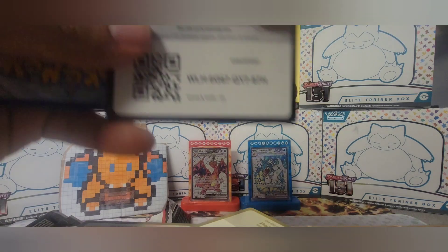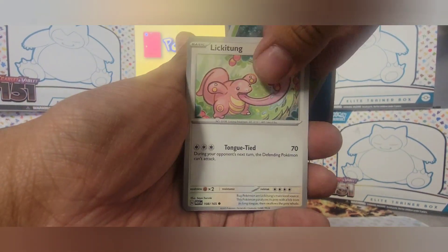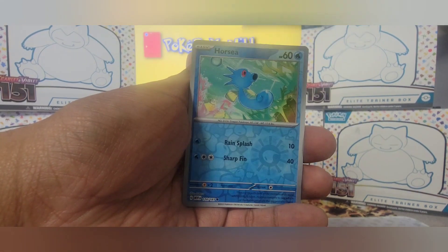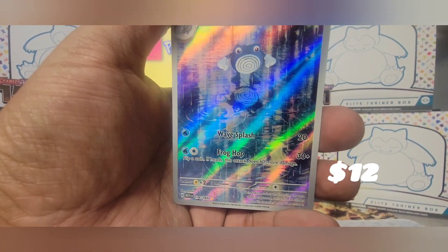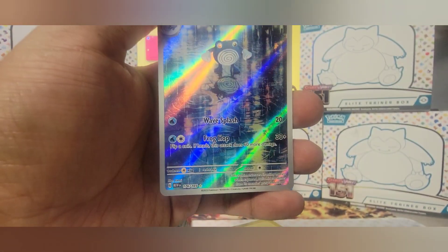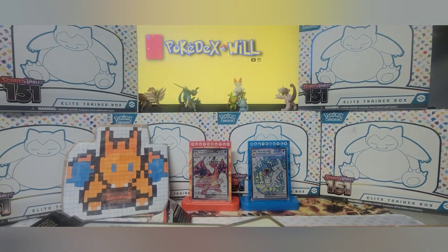Okay, here we go — last pack, let's see if we can spark some magic. Lickitung, Pidgey, Poliwirl, Rapidash, Graveler, Protective Goggles, Horsea — and Poliwirl! Okay, we definitely got our money back — and this is a duplicate as we got the same card in literally the last box we opened. Awesome card, number 176.